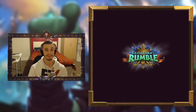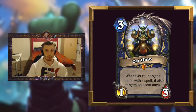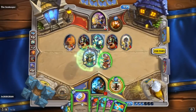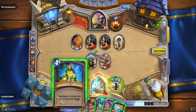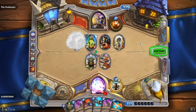The Shaman champion is also pretty nuts — Zentimo. Zentimo is a 3-mana 1/3 which makes whenever you use a spell that targets something, it also targets adjacent minions. And this can actually be used in a variety of ways.